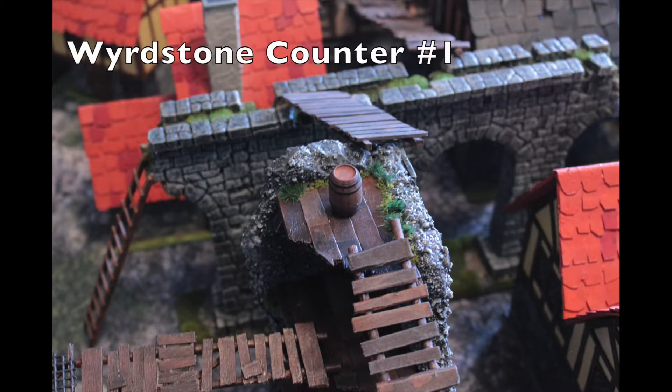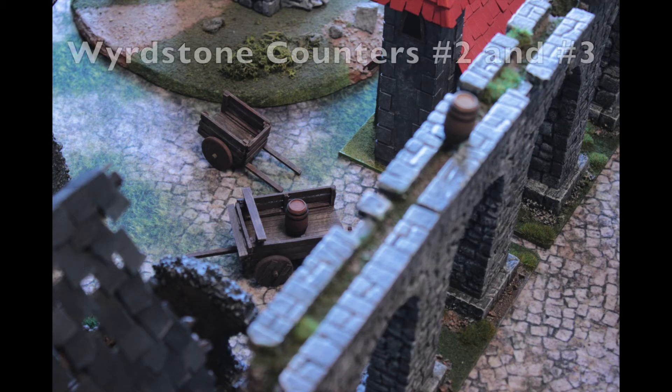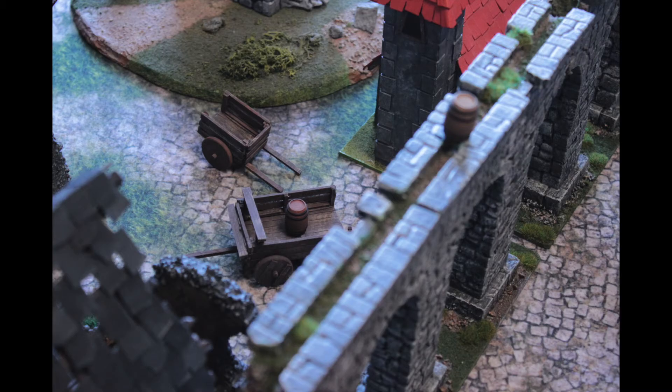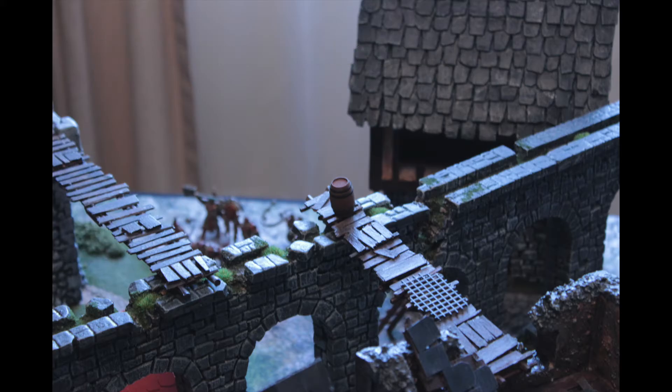Weird stone counter number 1 is on the 3rd floor of this 3-storied ruined tower structure, right there on the very top, located in the bottom left-hand corner of the battlefield. In the center of the battlefield, we have weird stone counters number 2 and number 3. Counter number 2 is in the bed of the cart in the center of town, and counter number 3 is at the top of the aqueducts, right in the middle of the battlefield. And finally, weird stone counter number 4 is located in the upper right-hand corner of the battlefield on top of the aqueduct system as well.